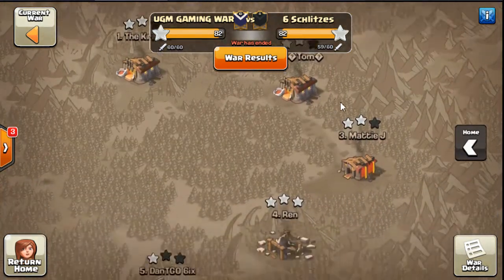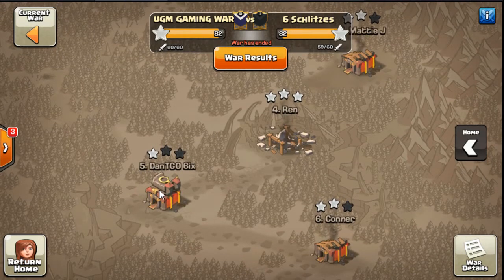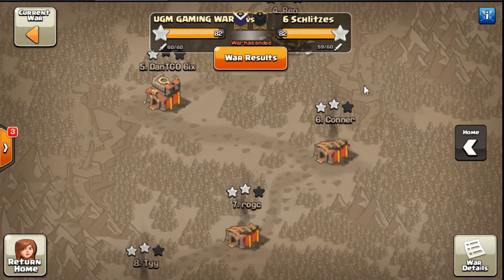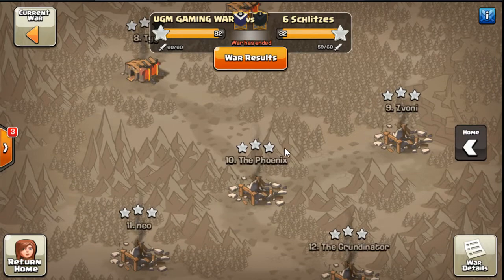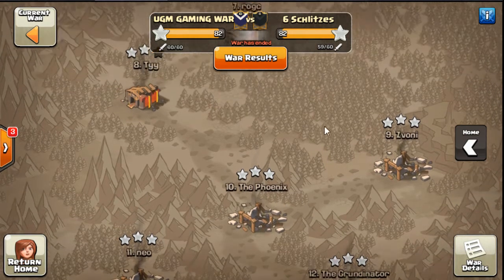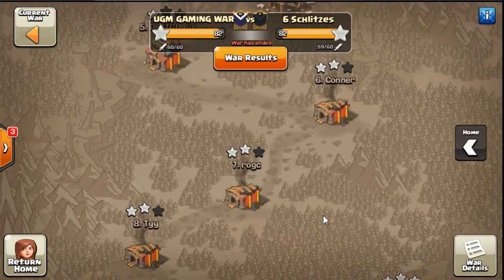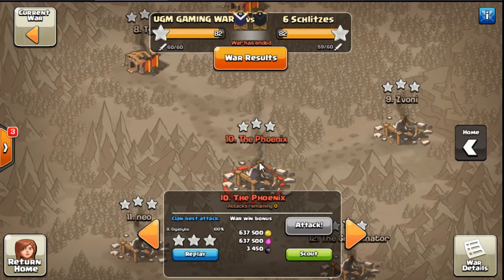This was an awesome war. We left some 10s up — one of them only had a one-star because we hit this base with two 11s right at the end because of the DC. We had one 10v10 here by Giga, and that was a great attack with a great plan by Armin. So we're going to watch this one first.